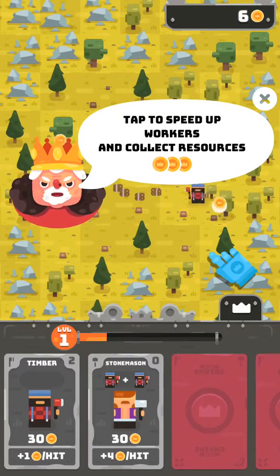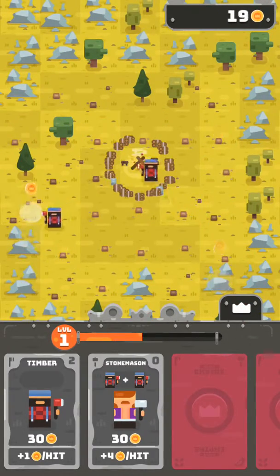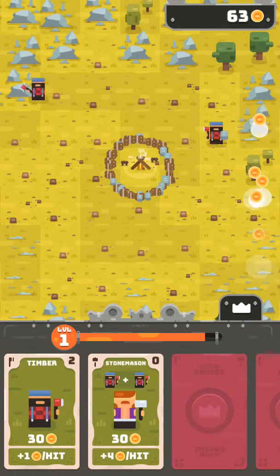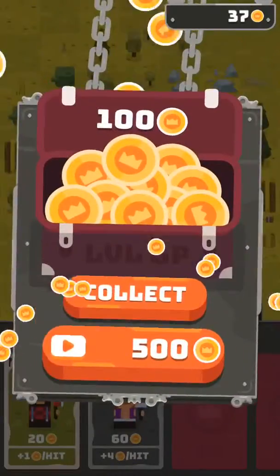I can tap on trees too. Yep, awesome. So we can clear away all this stuff — once we get enough resources we can buy a stonemason who just taps away at that. But I also want to level up, okay, collect.